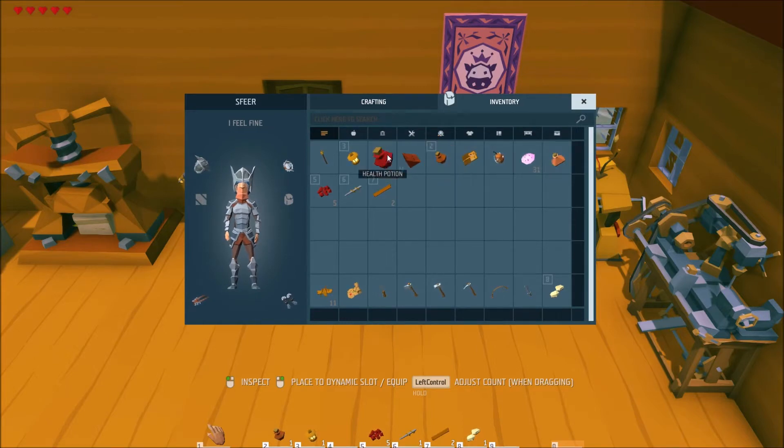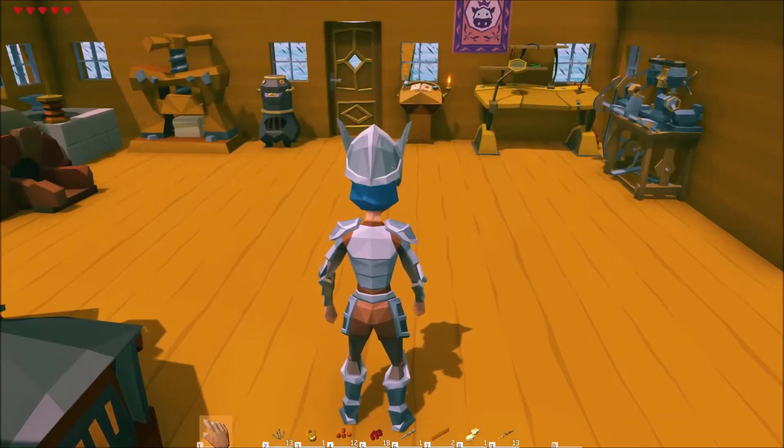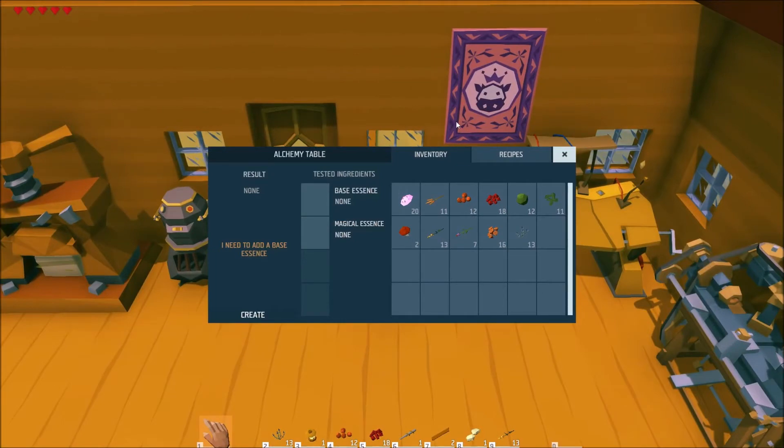Let me show you how to brew all ten potions currently in the game and what they are useful for. The first potion is the craftsman potion. You can brew one by putting five grain and magic dust together. The craftsman potion allows you to instantly craft things that would normally take time to do.